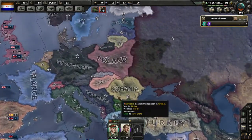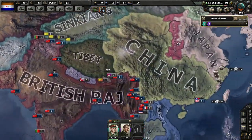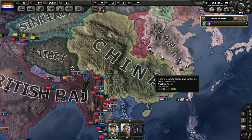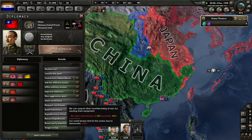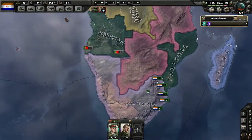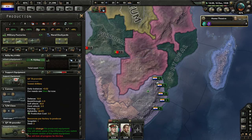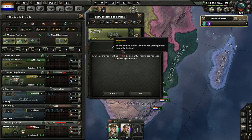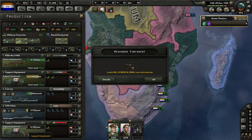Looks like we gave up Czechoslovakia with the Munich Agreement. China's all grouped together now — looks like they're holding. I guess we could start building trucks because even though you can upgrade to motorized carriers, the support battalions will still always need trucks.